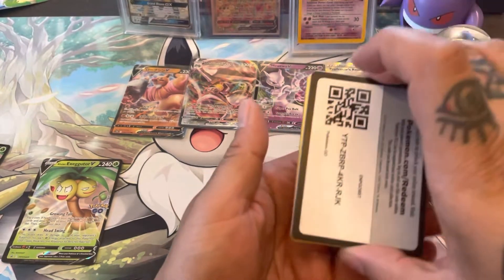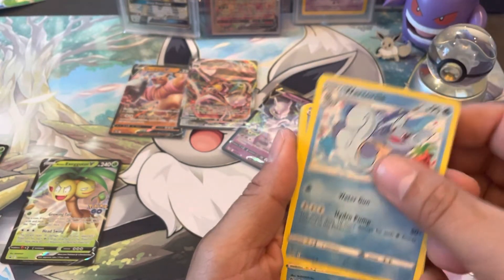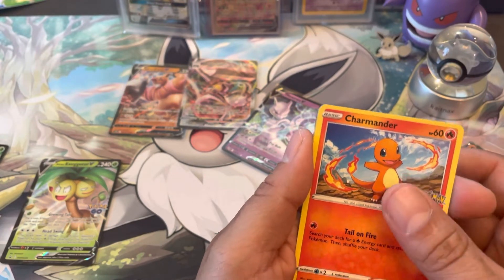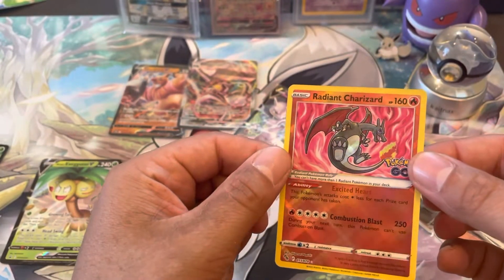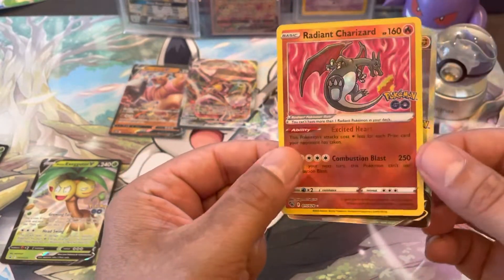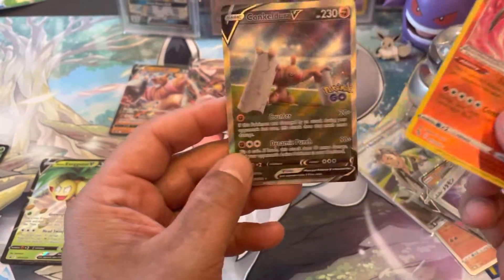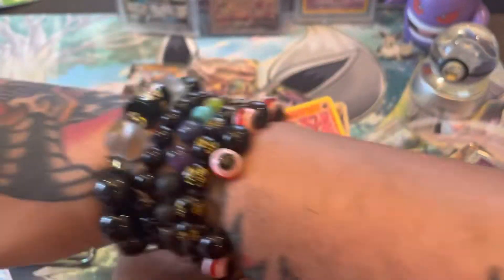Last pack! Wave B-Star over it for luck. Here we go — Ivysaur, Wartortle, Magikarp, Aipom, Melmetal... Squirtle — no it's not — oh god, guys, there's nothing... Wait, we did it! We did it! The Radiant Zard! We hit it, guys! Finally! And an alt art — we hit the Zard! And a Conkeldurr — that's our third Conkeldurr! Wow, guys, what a way to end the video!